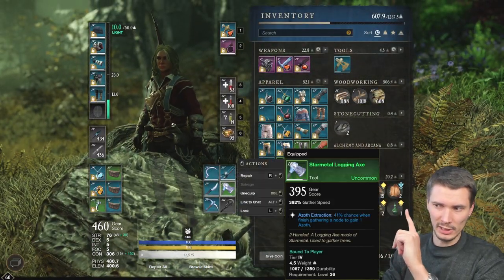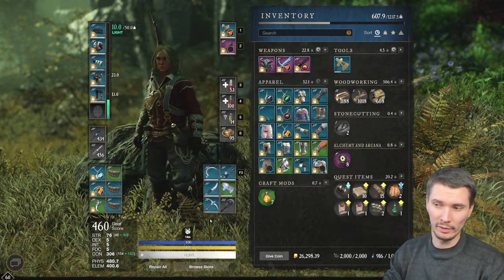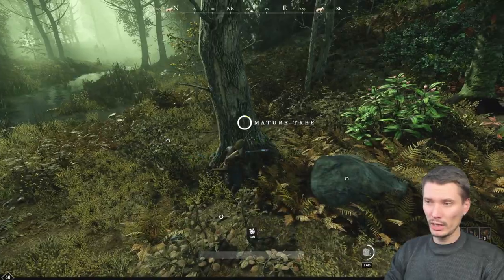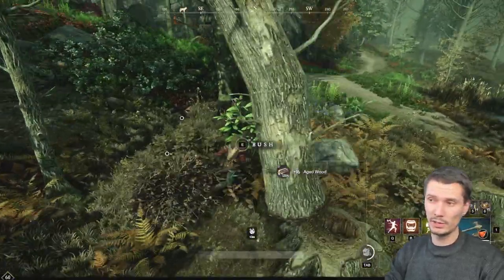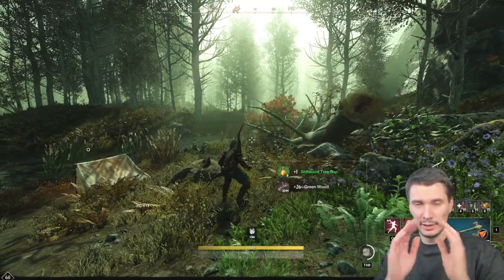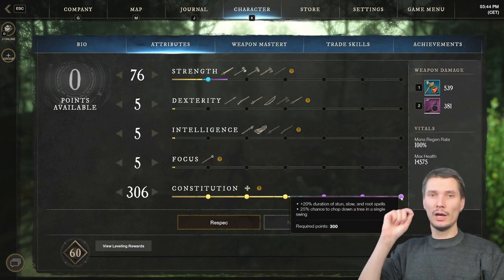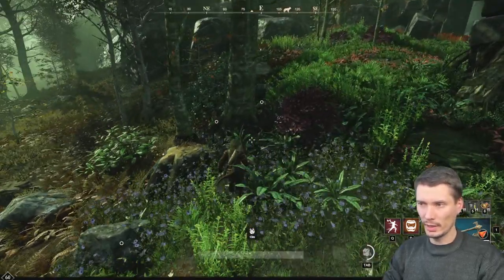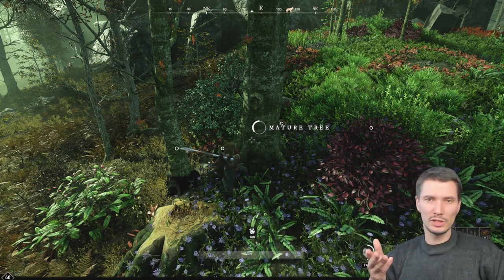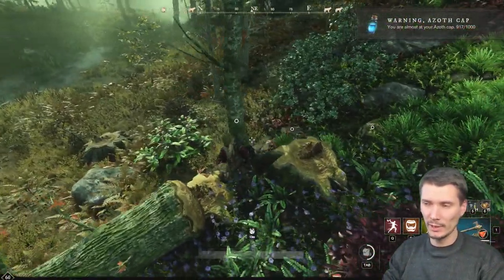Let me show you what it looks like. I'm using a quite poor star metal logging axe — I have way better in my inventory but I'm picking the worst one so you see the comparison. One swing, the tree goes down. Two swings. Now I need to explain these 25%: they are calculated on the first swing. If you approach a tree and click E and it starts swinging, if the first chop didn't take the tree down, that's it — there was a 25% chance and it didn't trigger. Then you keep chopping.